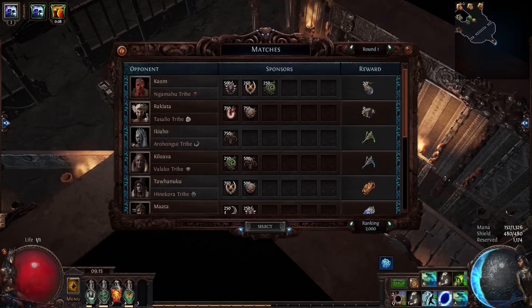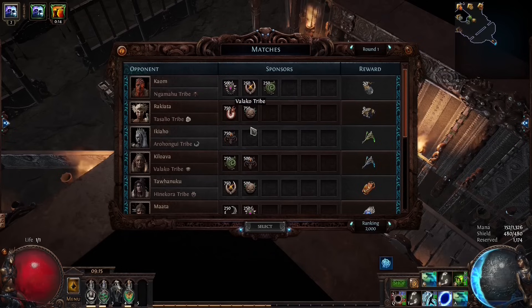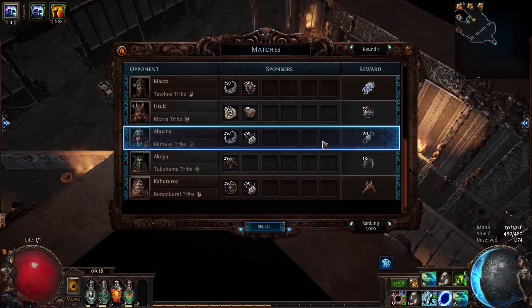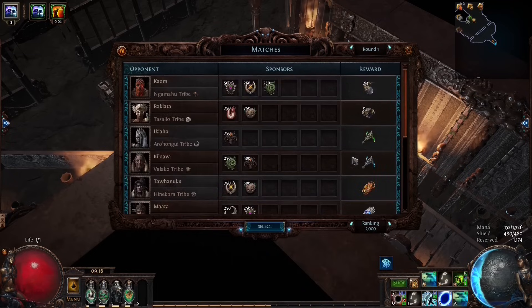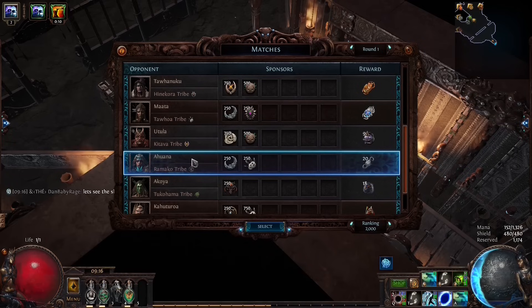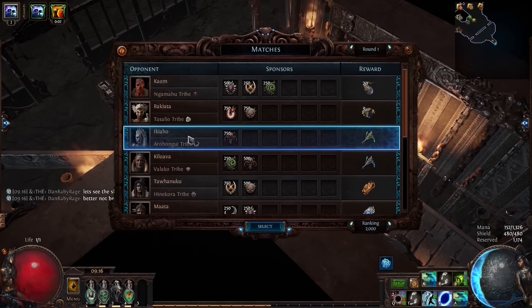The best way to show off the character is to go through a quick tournament and talk about it while doing it. When I'm doing a tournament, the first thing I look at is the rewards - but it's not the most important thing. I'm looking to fight certain opponents at certain times. For example, Ahuana has the best reward but I don't want to fight her early because she has a really good unique tattoo. Ideally we don't fight Ahuana or Akiahou early - Akiahou in Hardcore has a really expensive cold res tattoo. Every boss has their own unique tattoo and unique item.